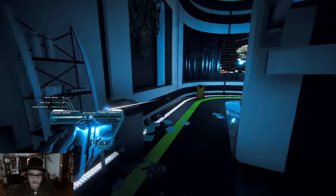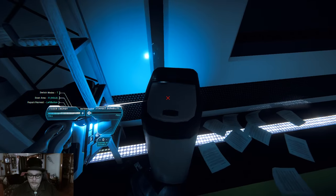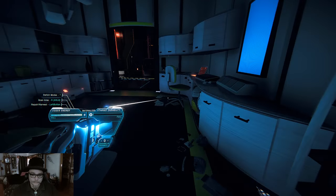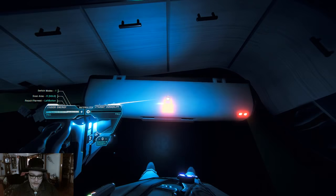Anything in here? That's just a cryo place. I can go through the bin — nothing in there. There's a chest! It's locked. How do I unlock it?